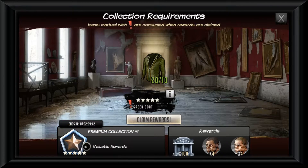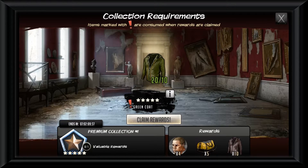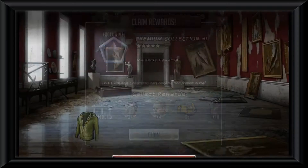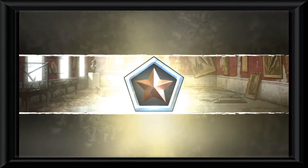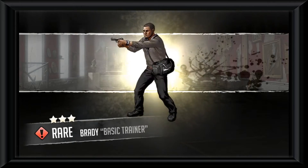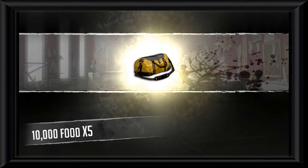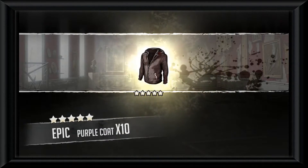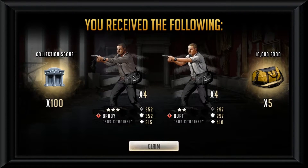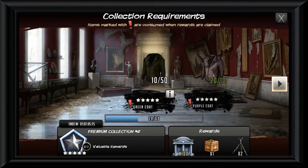So this is what has to happen: you are going to start on collection one and count your way up, and I'm afraid there will not be any skipping. The main source of currency will be green coats; purple coats are supplied as rewards, and you keep getting more with every collection you complete. We were given 10 purple coats free at the start due to a glitch, but with those we should be okay. Collection one needs 10 green coats and gives us 10 purple coats — done.